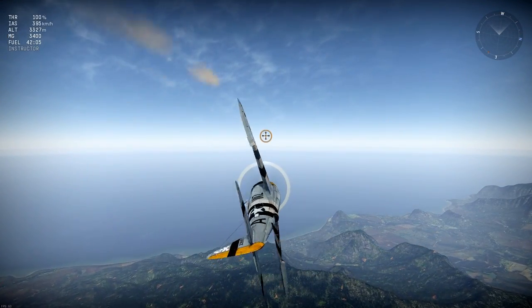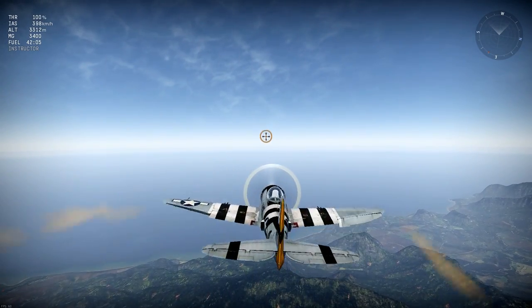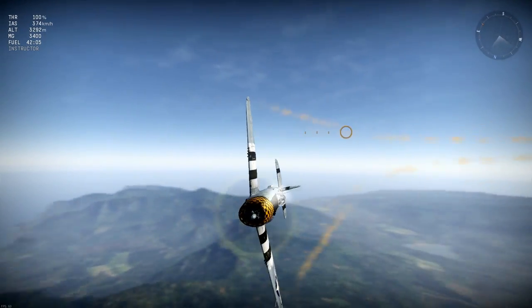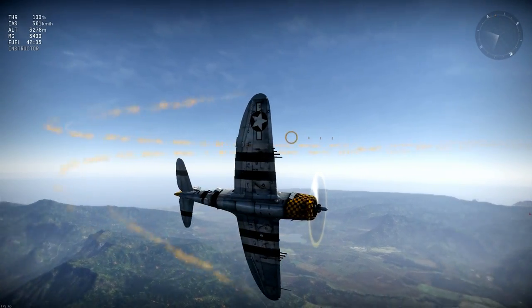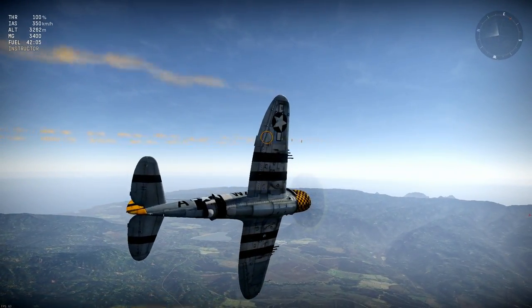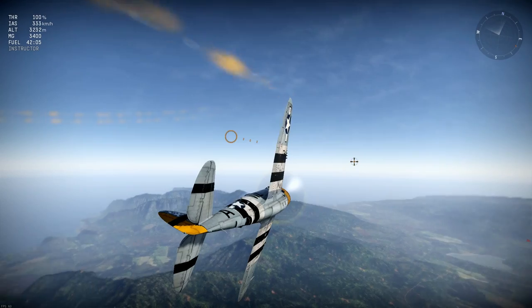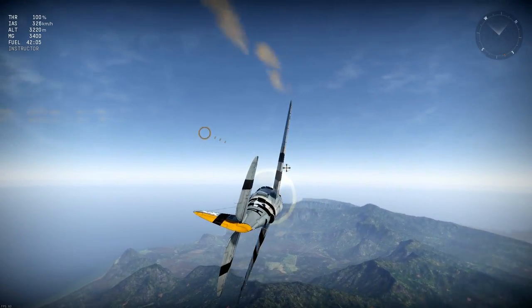Let's see what it can do in a flight test, starting with its roll rate which is now quite fast — much quicker than it used to be. Into a horizontal turn to measure the effectiveness of its elevators, and as you can see the turning circle is wide and it's a long way from catching its smoke trail. This is just not a good turner.